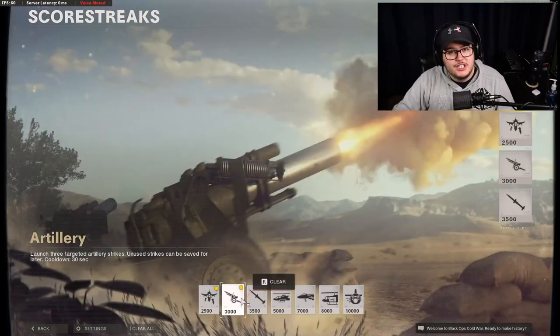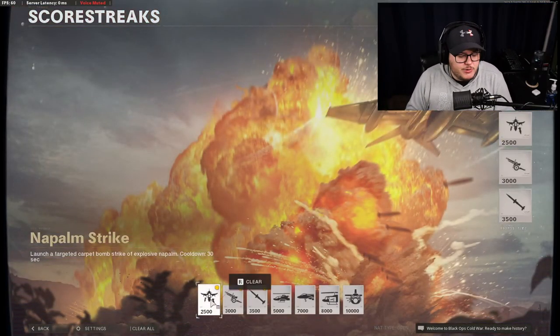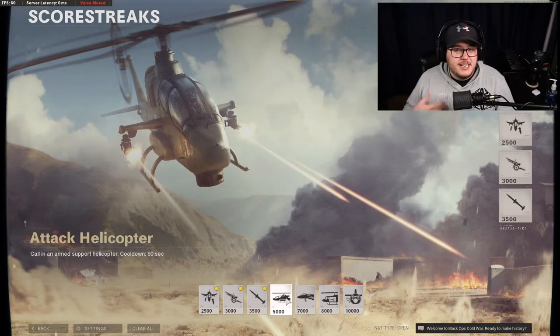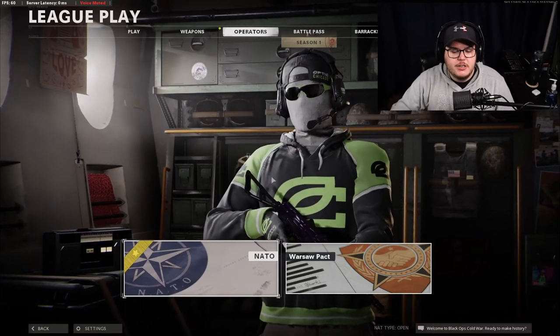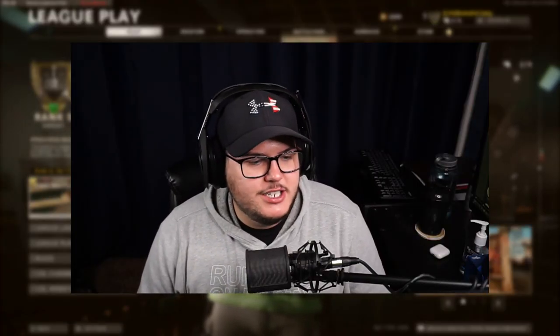For scorestreaks we run the very basic Napalm Strike, Artillery, and Cruise Missile. In regular competitive they only run Artillery and Cruise Missile, but in league play everyone's running Napalm so I use it too. You could use Attack Helicopter but there's no point since everyone's running Cold Blooded. Hopefully league play will eventually be fixed so you lose your scorestreak bonus when you die, but who knows if that'll happen. The AK-74u is going to be like the MP5 of last year — no matter how much they try to nerf it, it'll be the go-to gun.